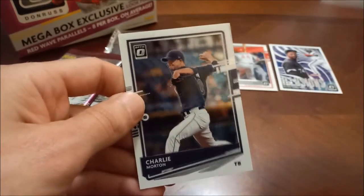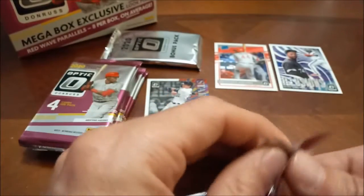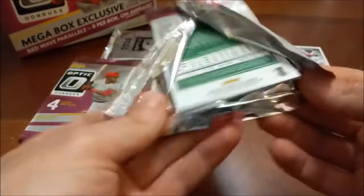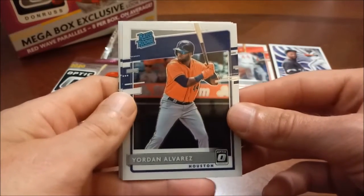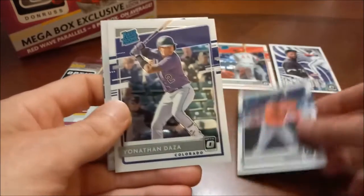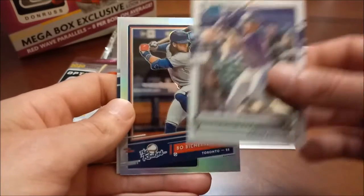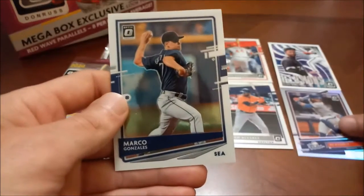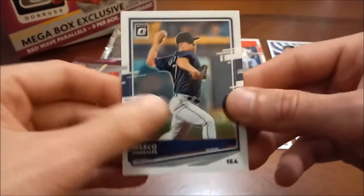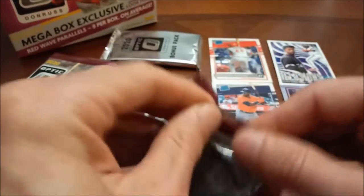And then Charlie Morton is the last one. We're gonna put the Yelich down too — arguably the best player in the game, I would say. Well, I don't know, Mookie is pretty damn good, which is why it pains me so much. Here's a good rookie — Yordan Alvarez rated rookie. Next up Jonathan Daza, then Bo Bichette — another nice one, prism rookies insert set. And then the final one is Marco Gonzalez.